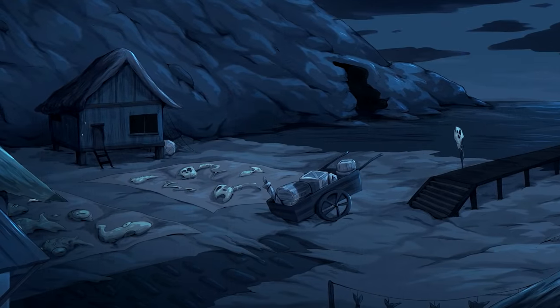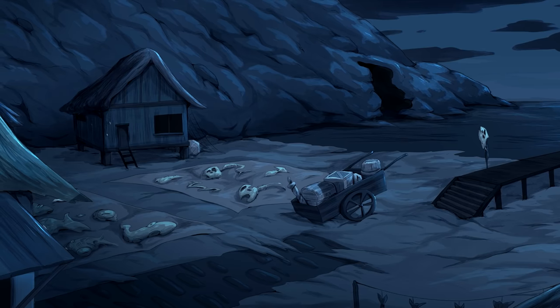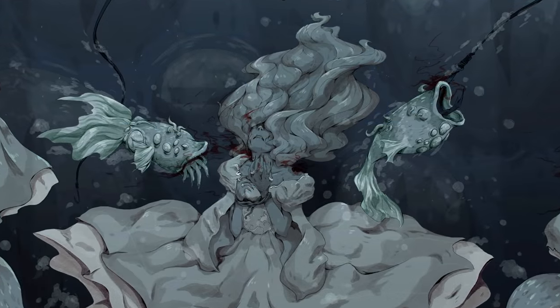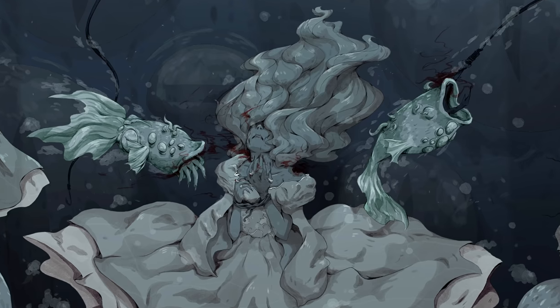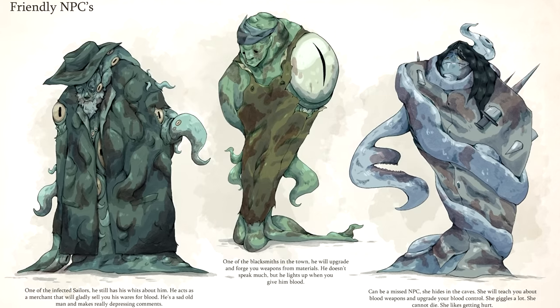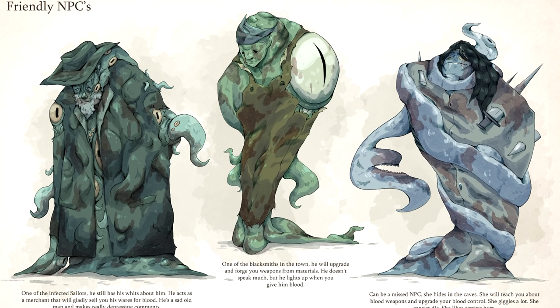One location we explore is the town of Aram Maris, which worships the water and all that comes from it. So when the Vilebloods came, corrupting the waters with their blood, the townsfolk were among the most affected, mutating in terrible ways. Janine's approachable, playful art style really shines through. On this slide, she created NPCs that serve as really memorable merchants, blacksmiths, and characters.